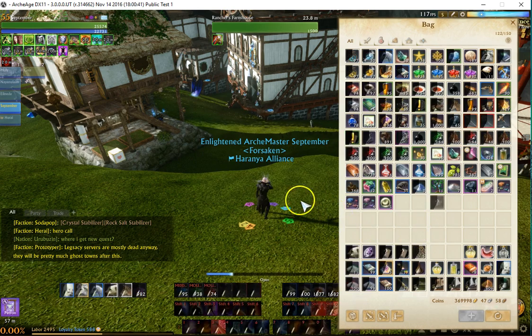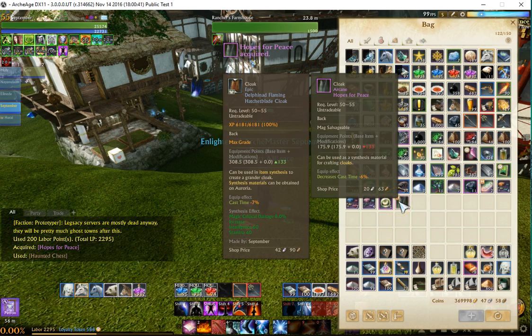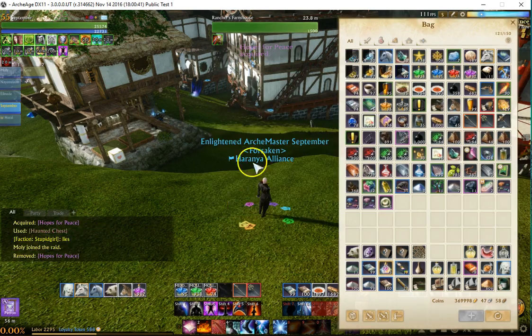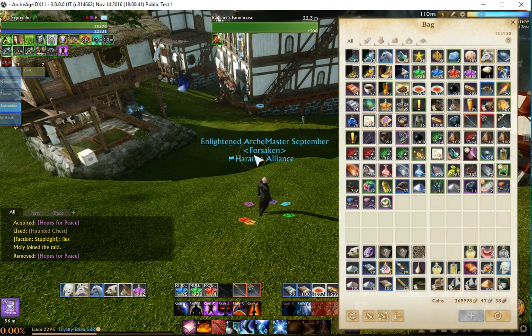I also got a Haunted Chest — those are pretty worthless. So there you go, that was the Prince purses. I'm going to go ahead and hit the library.